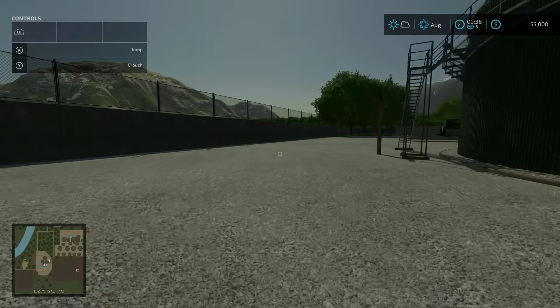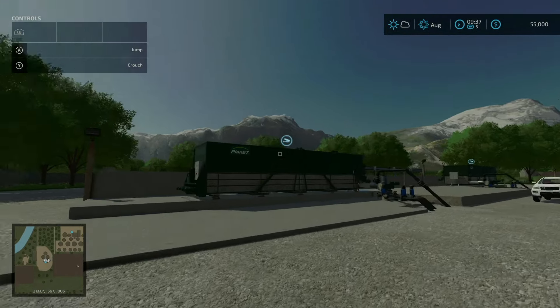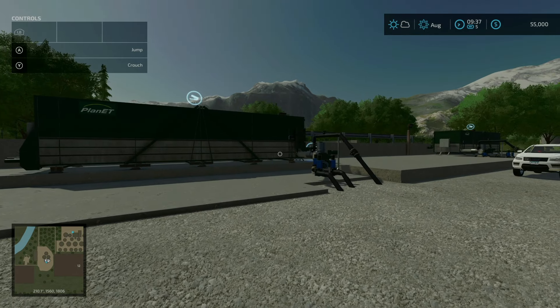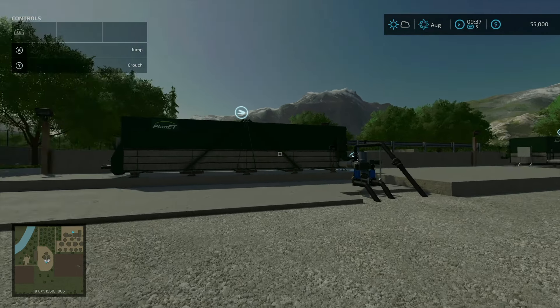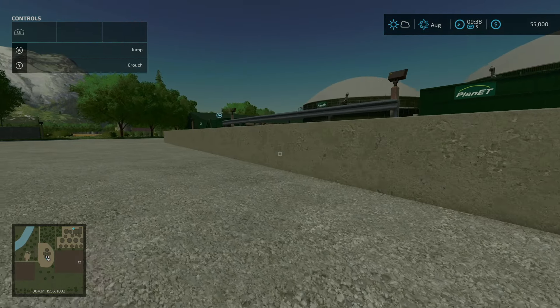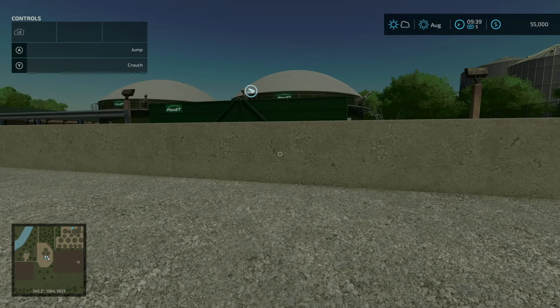I believe there is an issue here at the biogas plant. We have our bunkers here where we're supposed to be able to load silage, sugar beets, and all that stuff. The problem is that normally there's a ramp or an elevation in the ground texture that allows you to get up here with vehicles, but you can't get up here — I can't even jump up here. There's just a little concrete slab right there, so that might need to be adjusted.